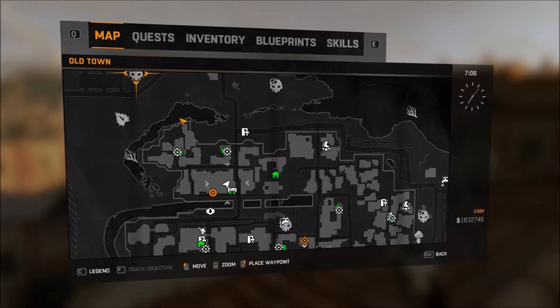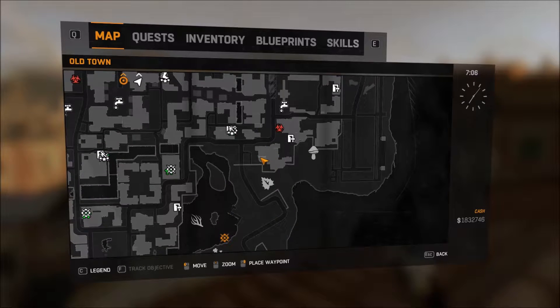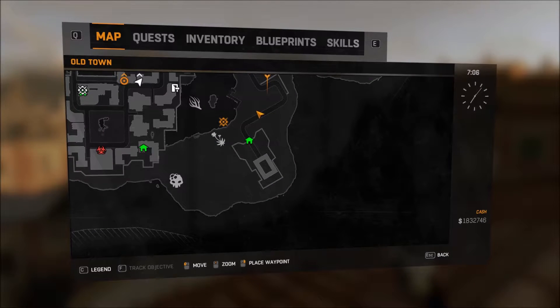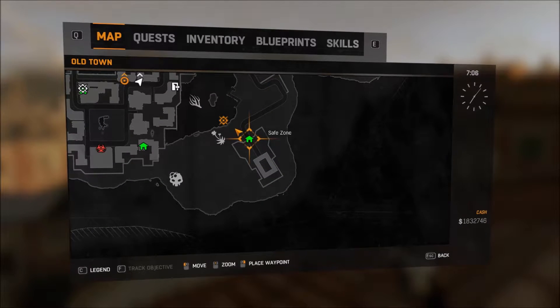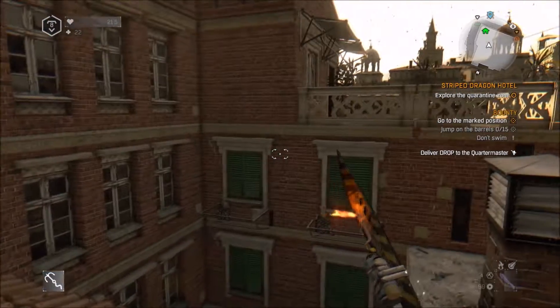You need to be in Old Town. It's southeast. Look for this little block here and set a waypoint about there. Head towards the waypoint.